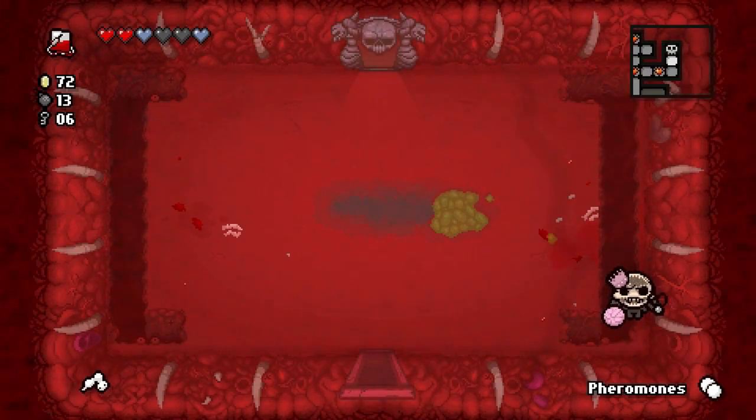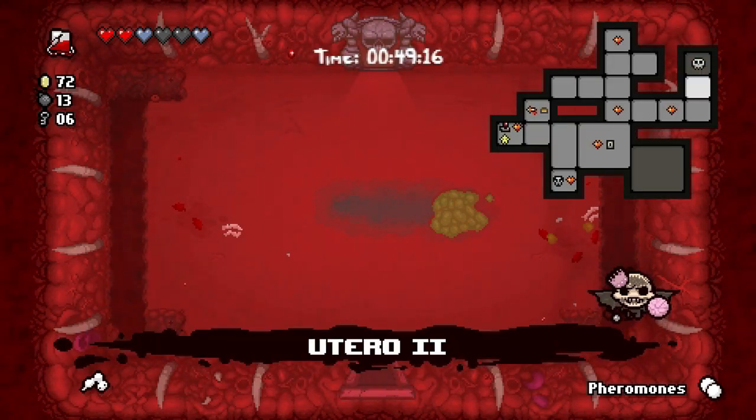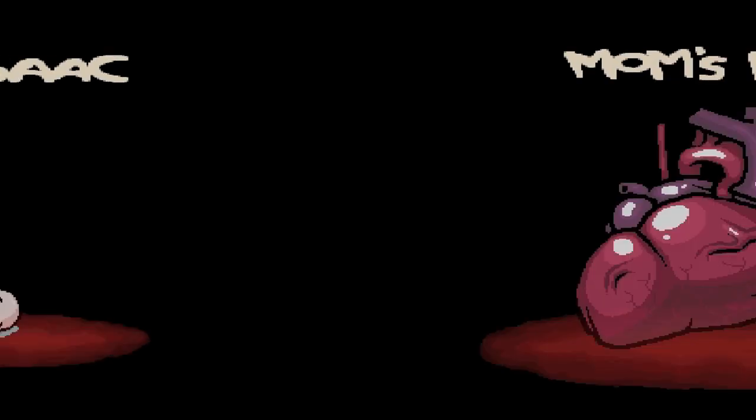Troll bombs — okay, this is Mom's Heart fight, this is going to be it. Is there anything else left on the floor that will help us? I really don't think there is. We just need to not take damage — let's do it.